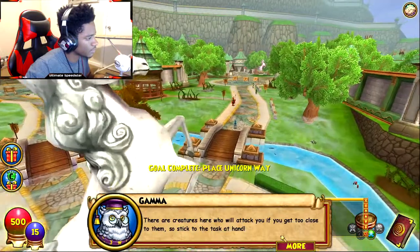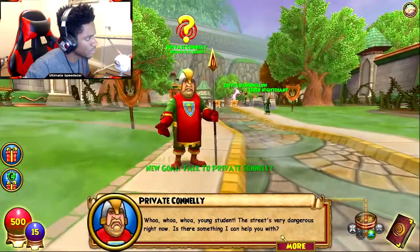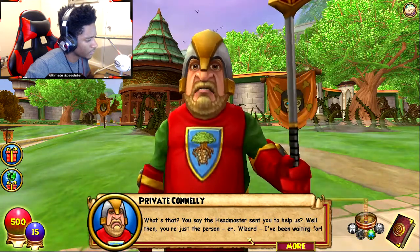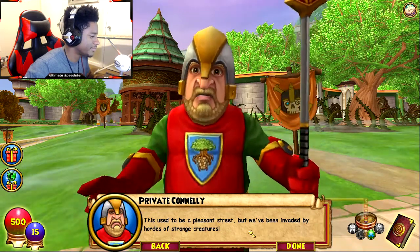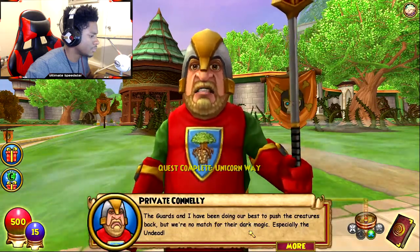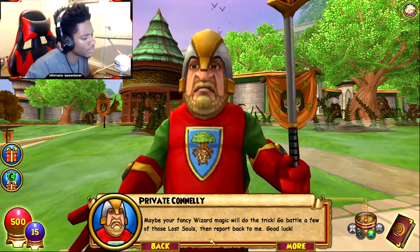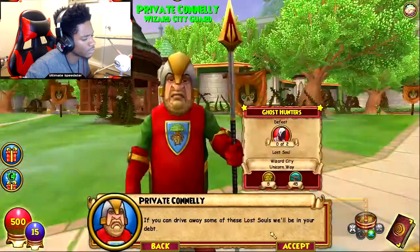Welcome to Unicorn Way. There are creatures here who will attack you if you get too close, so stick to the task at hand. The headmaster sent you to help us — you're just the wizard I'd be waiting for. This used to be a pleasant street, but we've been invaded by hordes of strange creatures. The guards and I have been doing our best to push the creatures back, but we're no match for their dark magic, especially the undead. Maybe your fancy wizard magic will do the trick — go battle a few of those lost souls, then report back to me. All right, let's get to work.